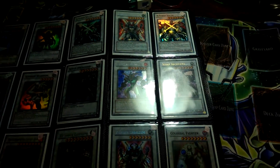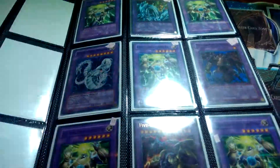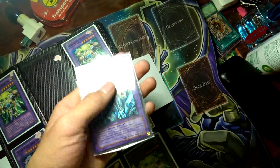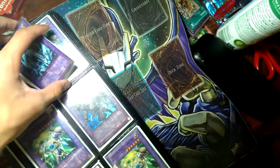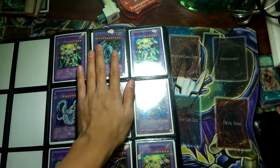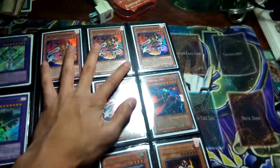Those are Scrapped Archfiends. Five Hobby League Thunder Giants. I still have this — it's still in its pack — the Dragon Master Knight. It's worth ten dollars is what I heard. It's like seven on eBay mint, but still in its pack so it's worth a little bit more, so that's why it's like ten. Four Yaksha.